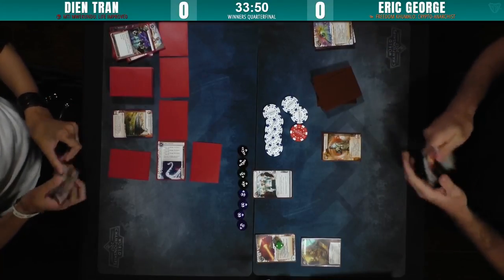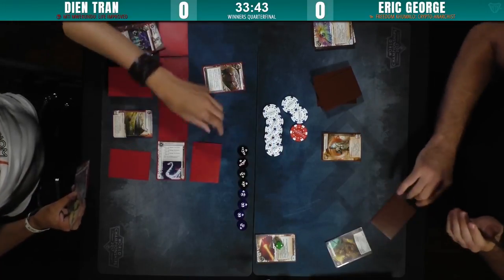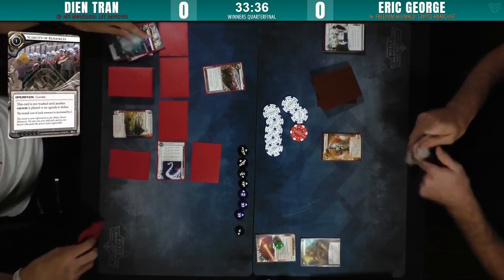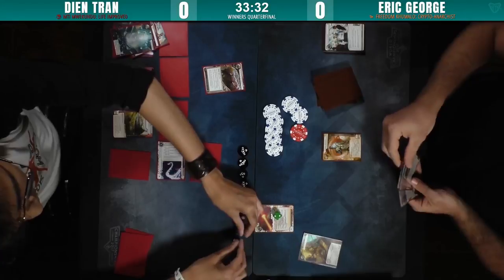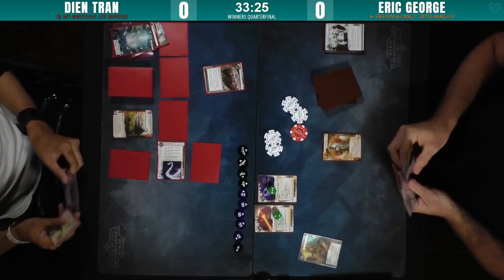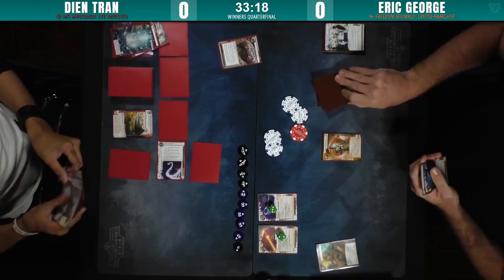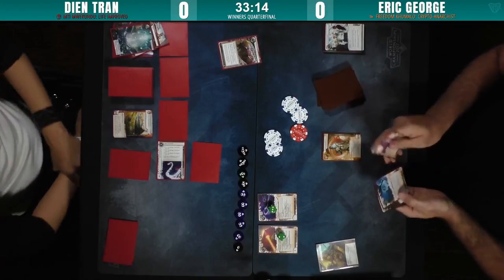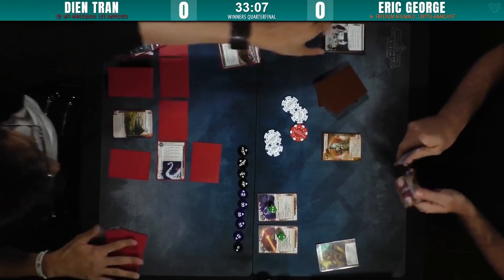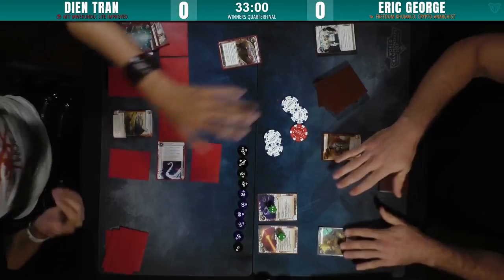Both players are just kind of rearing for what they know is going to be a Glacier game. And the scarcity is coming out — bye-bye — with a very rude toss there. These players are quite familiar with each other. So here we have the scarcity up, and this is going to keep Eric off. But he's already cleared off Liberated, already installed the same old thing, so he's okay for now. He's icing on every central server, which is the best thing you want to do against Yusuf, against Datasucker — you need to make sure Freedom does not have those virus counters to trash your good cards.